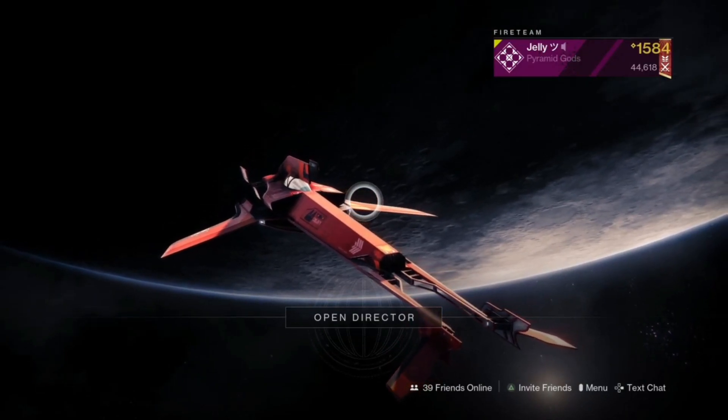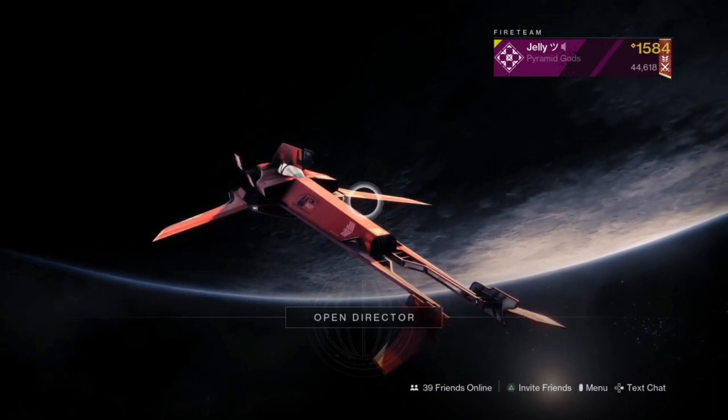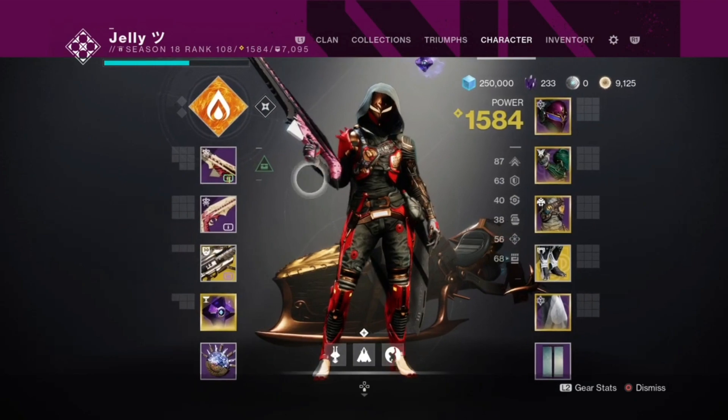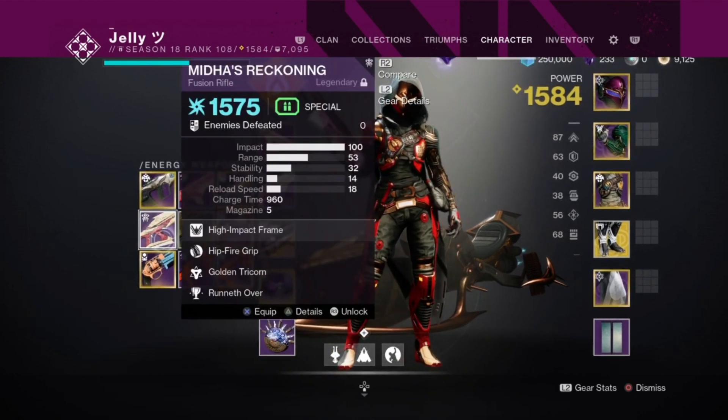What's going on guys, it's your boy ThatRedJelly back on a YouTube video. Today we're going to be taking a look at the Zalui's Bane — a 140 RPM hand cannon that you can acquire from the King's Fall raid. I also have the Midas Reckoning, which I'll review at a later date.